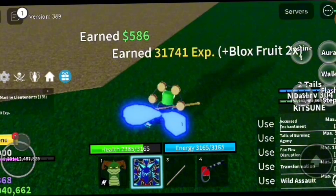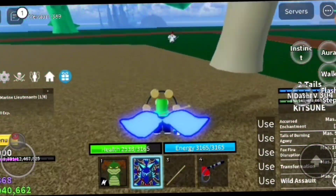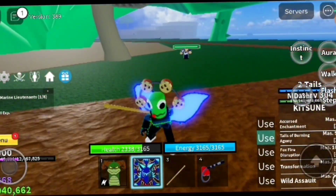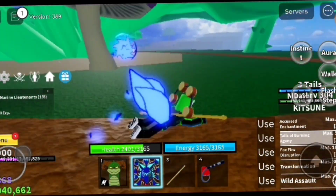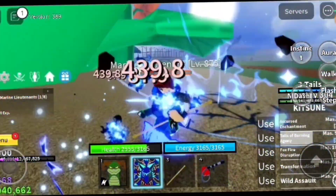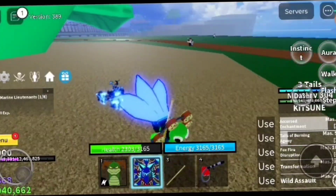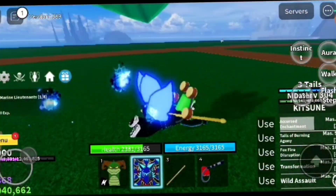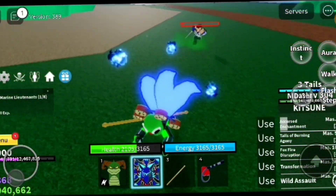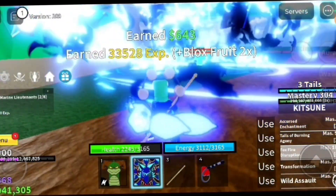Now let's get to Tales of Burning Agony. For this one you might need to attack an NPC first and then use it. It's kind of like a sonic ball. Now let's use the Foxfire Disruption.